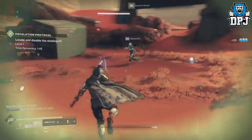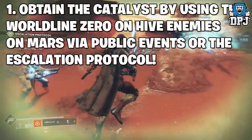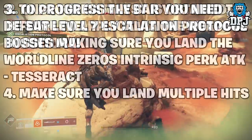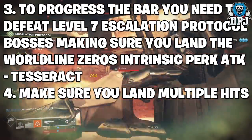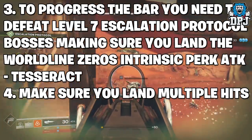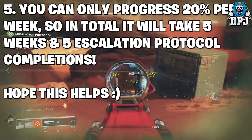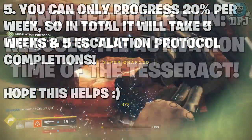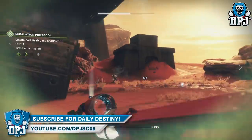To sum this up: once the catalyst has been obtained by killing Hive on Mars via the Escalation Protocol or public events, apply the catalyst to your World Line Zero sword. Once it's applied, you need to land hits on the level 7 boss in the Escalation Protocol. The number of hits is believed to be RNG-based, so it could take 1 hit or it could take 10. I've only heard reports of it progressing after the Tesseract Attack has been used. You can only progress 20% per week towards the masterwork version, so in total it will take 5 weeks to complete. Once complete, you will receive the extra perk Another Dimension, which reduces the activation time of the Tesseract Attack.